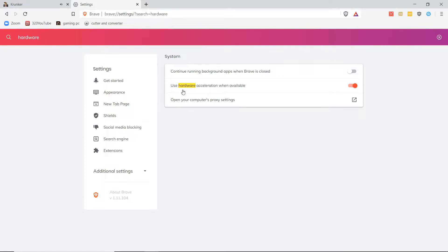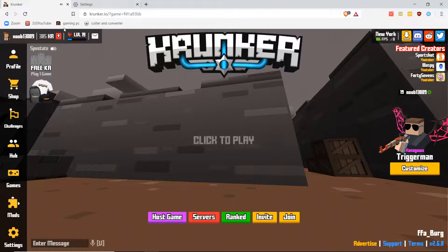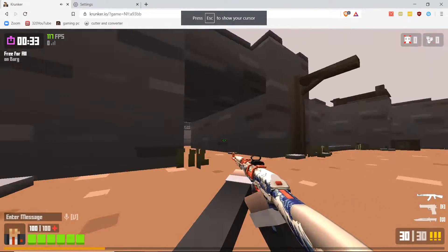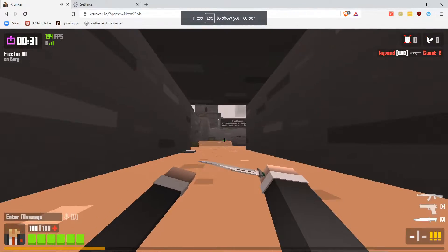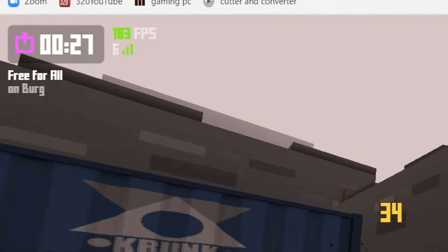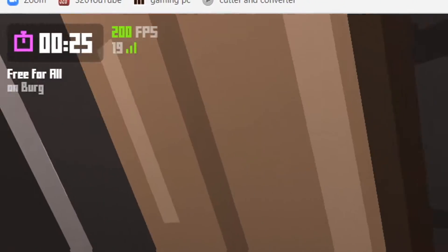Once you have re-launched your browser, you should see that this option is enabled. Now we're heading over into the Krunker match and refreshing the page, then hopping into a match. And as you can see, we're literally around 200 FPS now — comparable to what we were at before, it's significantly better.